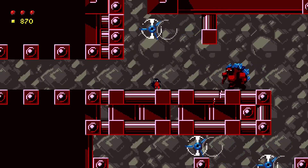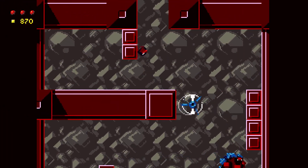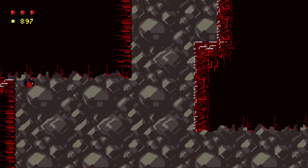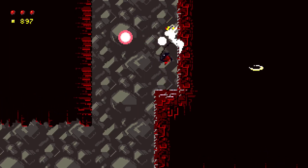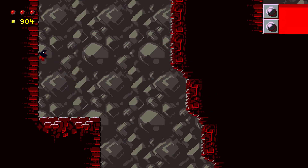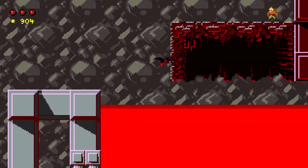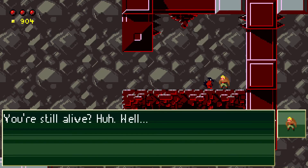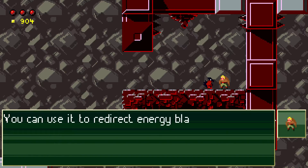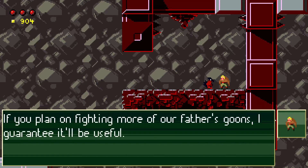I want to go all the way back to the beginning and see if the lava level has lowered there at all, or if Mr. Psychic Man has figured himself out. So before I go right, I'm going to go left. The way I came in was all the way up there. The guy I want to talk to is also up here. On my way here I didn't see any lava that had been lowered - this looks like it's the same level, so I don't think the lever affected anything here. 'You're still alive, huh? Well, the new technique is finished - it's called the Reflector. You can use it to redirect energy blasts and also as a quick close-range attack. If you plan on fighting more of our father's goons, I guarantee it'll be useful. I'll teach it to you as long as you give me gold.'